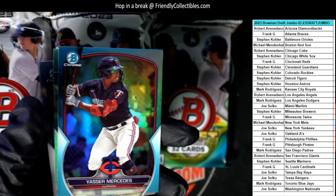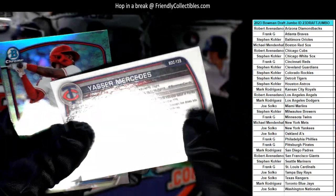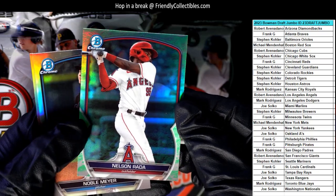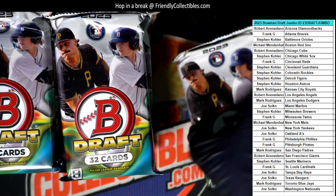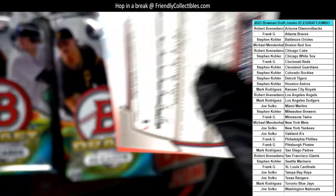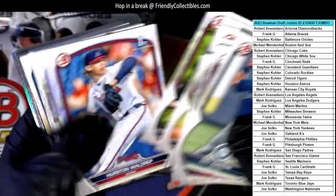We got a Mercedes parallel for the Twins — Frank G, that's coming out to you. We also have some cheap football available — Leaf Metal Draft Football, Ultimate Draft Football, mega boxes — and another parallel: Nelson Rata for the Angels going out to Robert A. There's also Topps Holiday baseball, Disney Lorcana, Five-Star Baseball, and Series One Topps blasters closing soon.